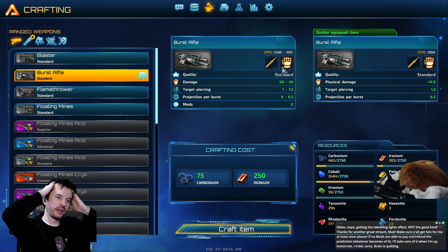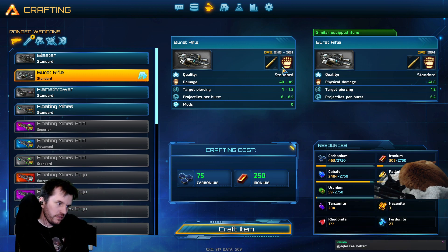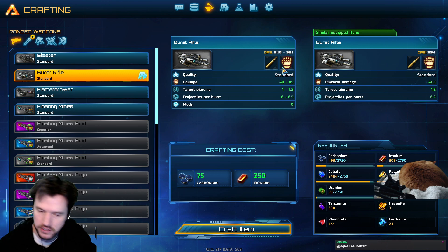Because the burst rifle makes the cubes — the things I call splitter cubes — it makes them split into more. But the sniper rifle does not make them split, so I thought they had different damage types.